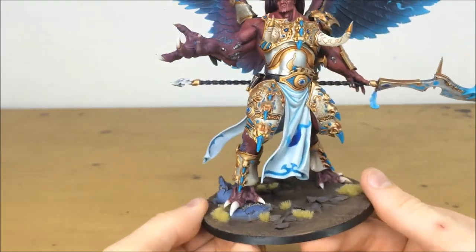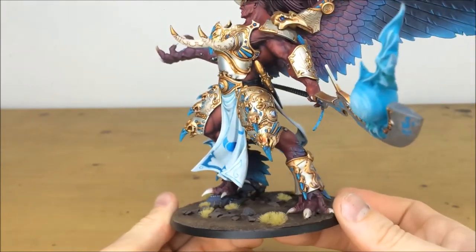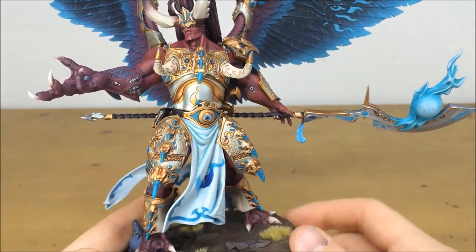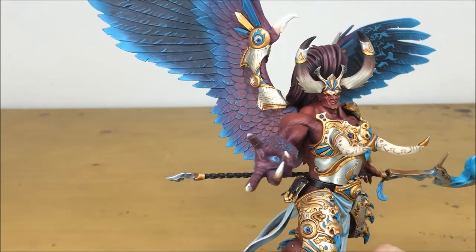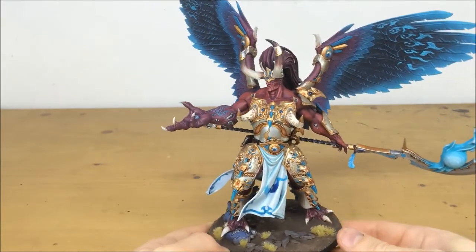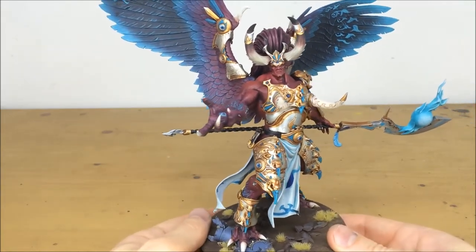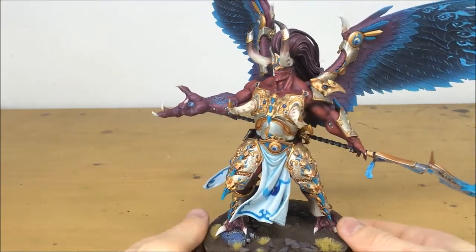There's a little bit of freehand on the tabard with the Tzeentch symbol, and moving around there's a real contrast in all the metalwork and gold. There's a nice glowing energy effect on the ball of ethereal fire on the end of his halberd. The feathers are all picked out with contrast and highlighting, and all the bone work on his horns has loads of brushwork to show the grain. I love this model — really dominant and powerful, as you'd expect from Magnus. The flesh work goes from reds to purples and Ben's done a great job.